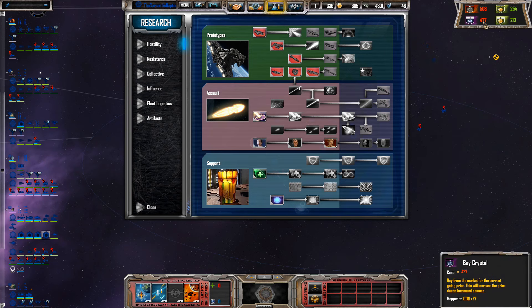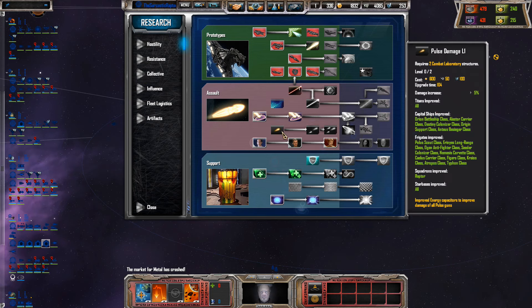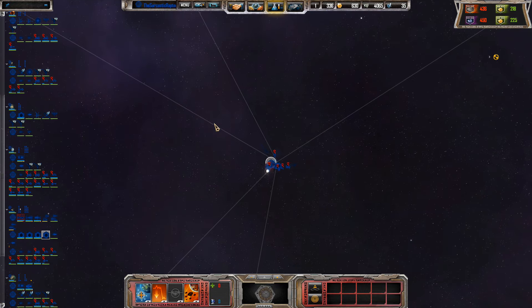I just want another upgrade. Research finished — okay, pulse damage increased. We got here but we lost the Cavaliership.